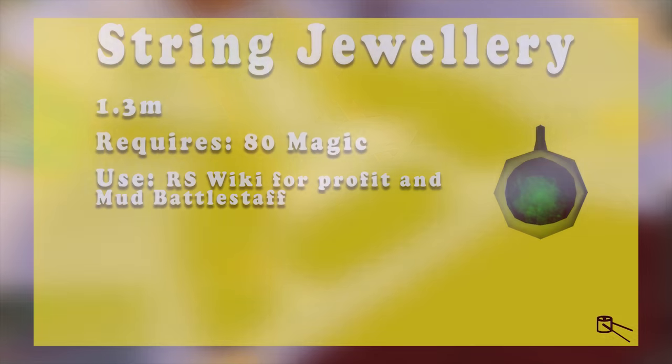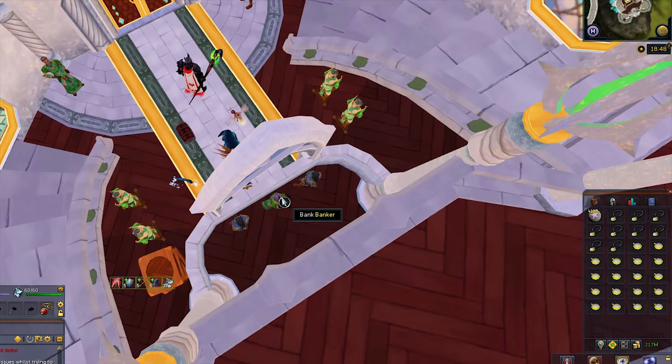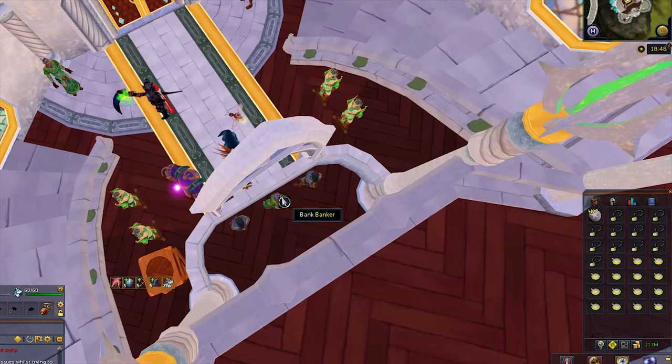Six on the list is Stringing Various Amulets, and this has a calculated profit of 1.3 mil an hour and requires 80 magic to complete. You should use the RS Wiki page linked below for updated calculations while also equipping the Mud Battle Staff. This method is nice because all you have to do is cast the spell once and it will do your entire inventory, then you simply bank with your preset and do it again.